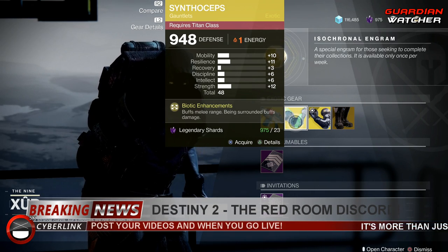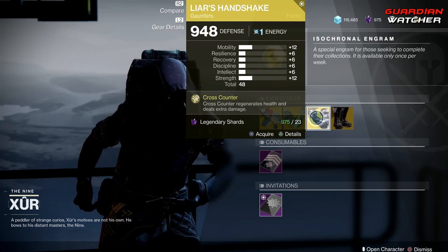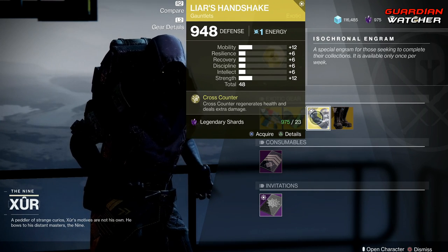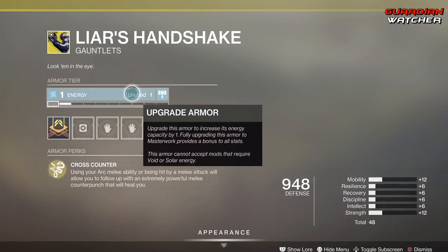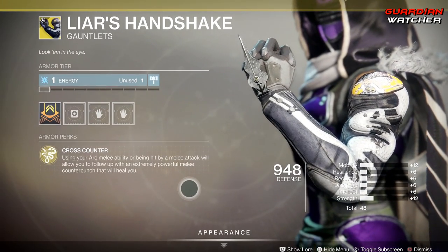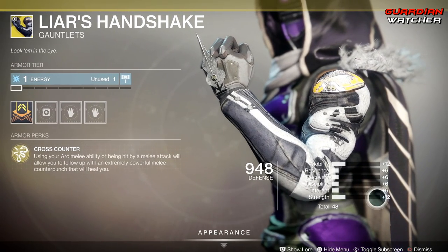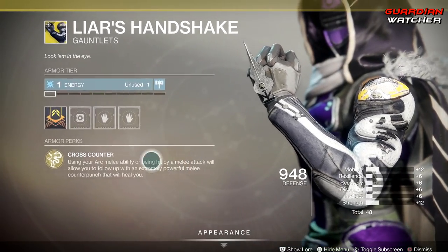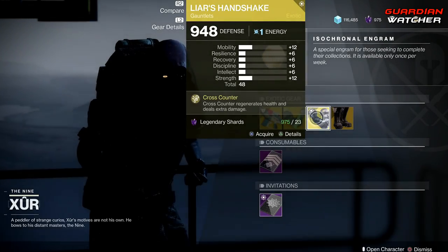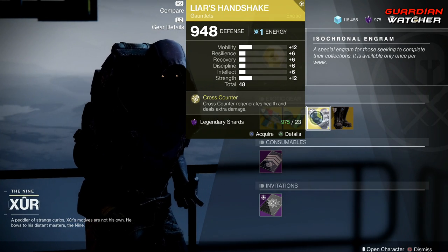Because in PvE you tend to get surrounded by a lot of ads, so if you want it go ahead and grab it. Next we have the Liar's Handshake. The perk on this is Cross Counter, which regenerates health and deals extra damage. This has an Arc armor tier, and again I'd say it's better to have 13 or higher in Strength, especially when you want something with melee. So it's probably going to get a Tier 1.5 in both PvE and PvP.